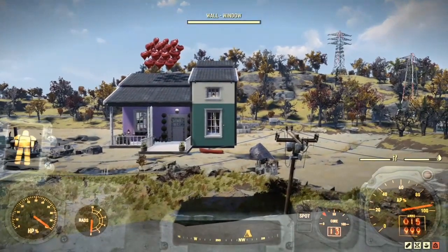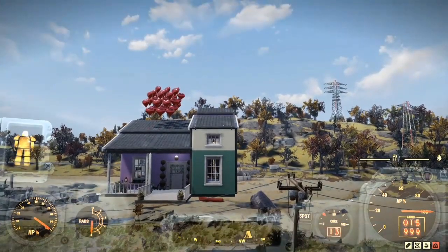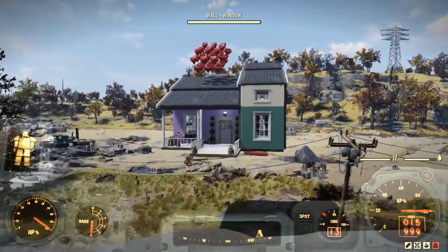I moved my camp widget so that it was higher up, giving me more space at the top so I could put more balloons on and move them higher up onto the apex of the roof.